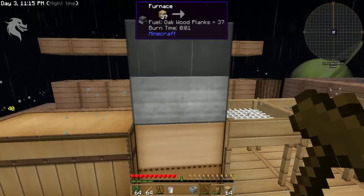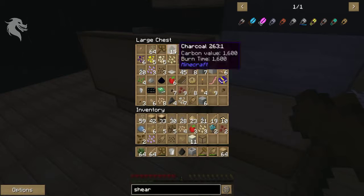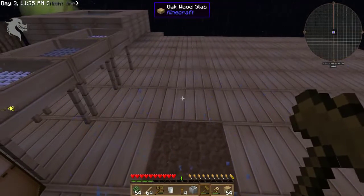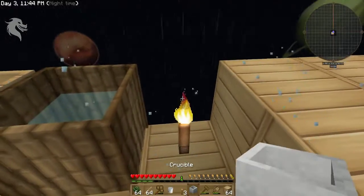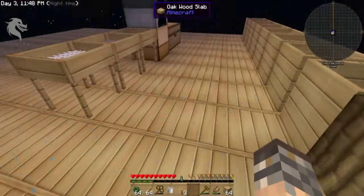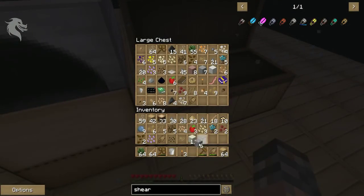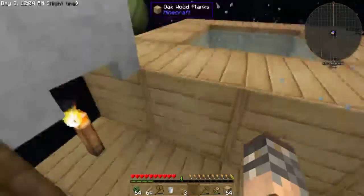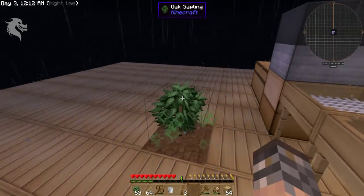I'm going to place cobblestone in the crucible. Wait — I want to see this grave mistake. I'm going to make some more trees because I need more cobblestone. What exactly is the grave mistake? I forget what it was. I need to go plant more trees.